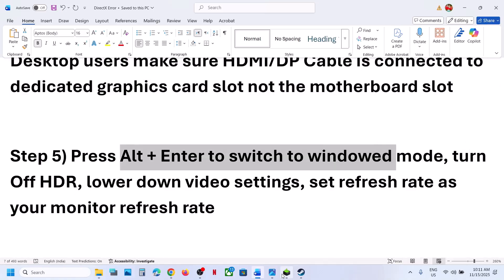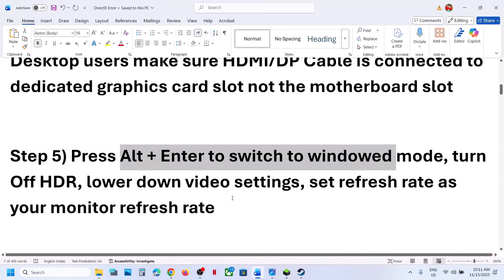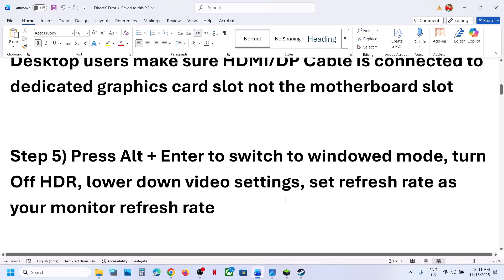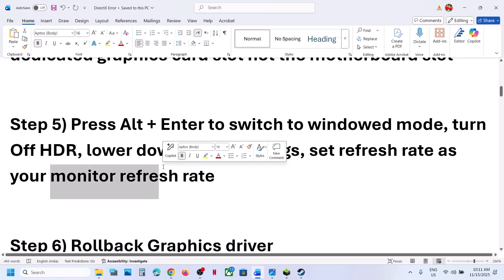Turn off HDR — go to graphics settings and turn off HDR, then check. Lower the video settings; if everything is set to Ultra, set it to High or Medium. Set the refresh rate according to your monitor's refresh rate; you can lower the monitor refresh rate and then check.